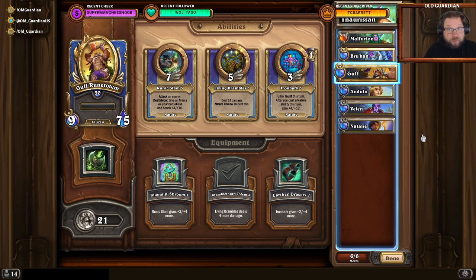The nature trio is good at clearing Blackrock Mountain trash, so it can get all the way to the boss, and it's also excellent against the boss, so the boss just died. And this is what it looked like.